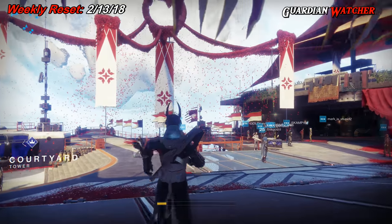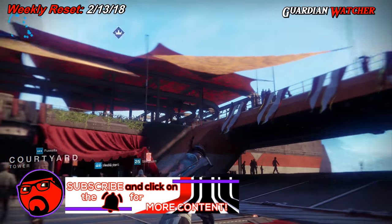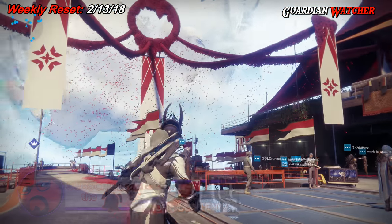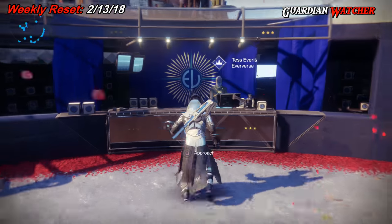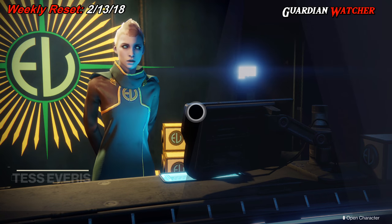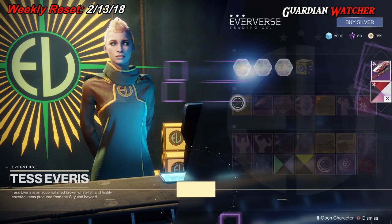As you can see, the tower is filled with happiness, joy, and love for the season. Let's go to Tess and see what she has for us this week. We'll pick up the Crimson Engram and see what we get.